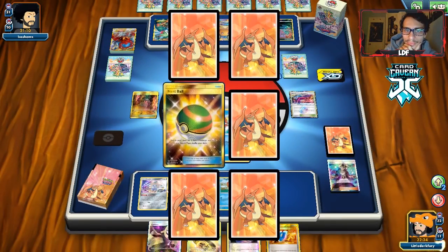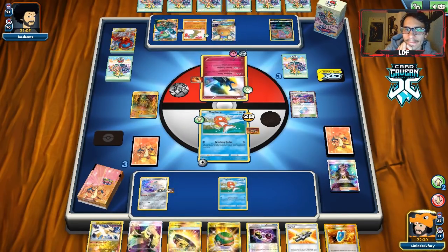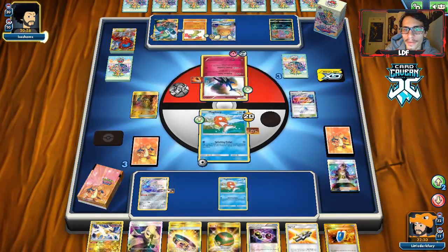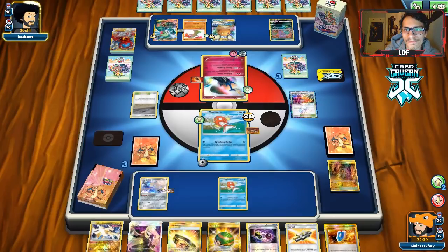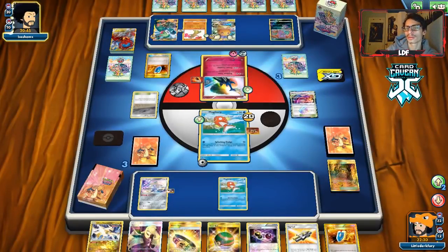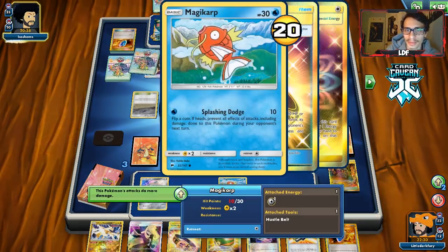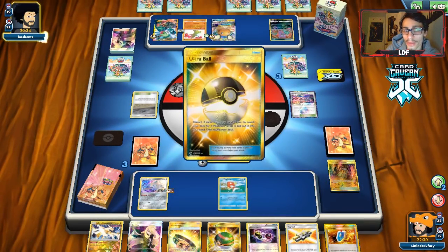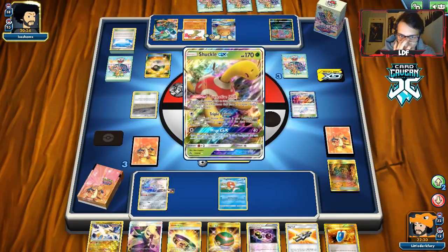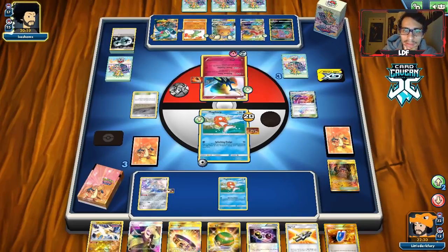Tails — we miss the heads. We need a Rainbow Energy to win next turn and we don't draw it. Missing heads is pretty bad. They have three prizes — we can still bench another Carp. We still need the Double Dragon Energy for ADP though. We can win with Ultra Necrozma too — that's an option. They N us, which is rough. Best case is Guzma knock out the Jirachi — then we win with Guzma keeping the Rainbow Energy on. We could also draw Rainbow Energy for the Magikarp win, which would be more epic. The Guzma & Hala tells us they don't have what they're looking for.